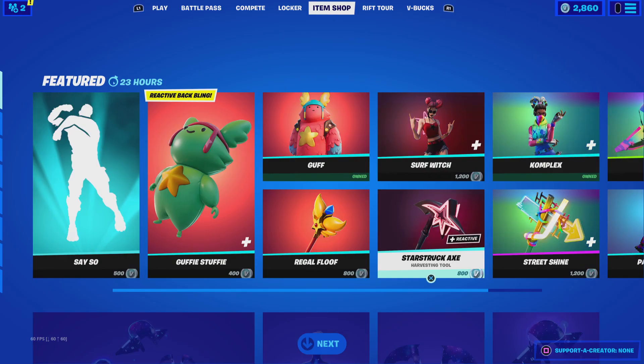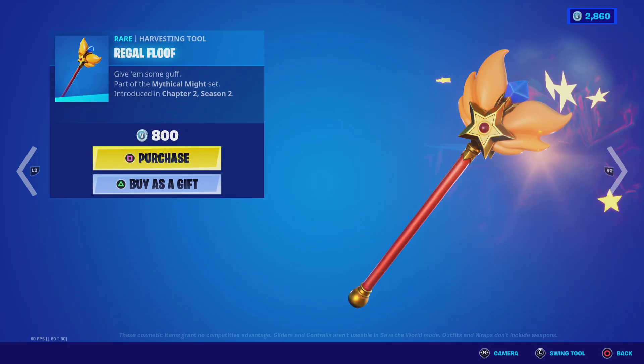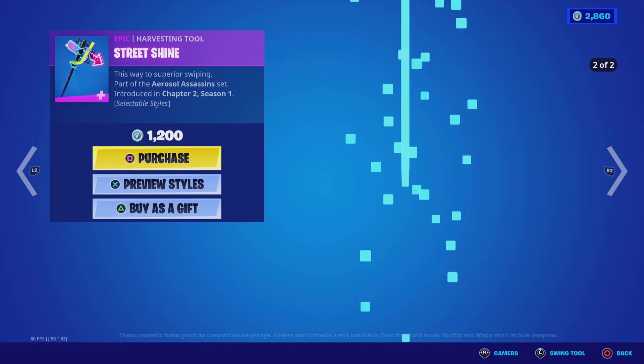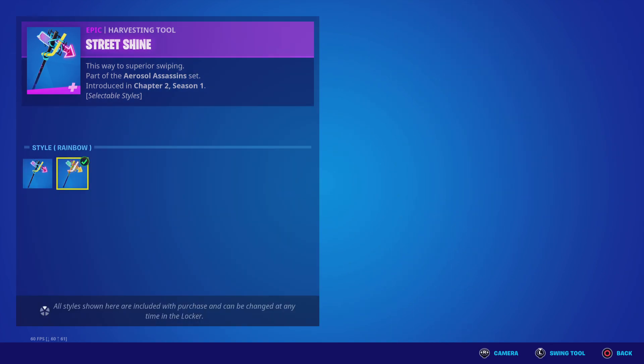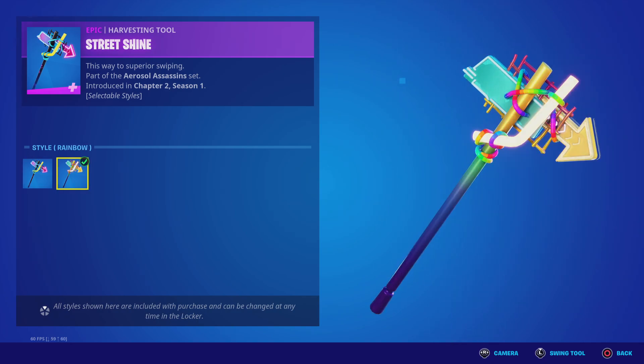Star Struck axe — we've got Floof, here's the sound. Street Shine has two styles: default and rainbow. Here's the sound for default and rainbow.